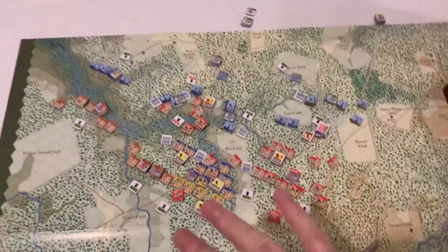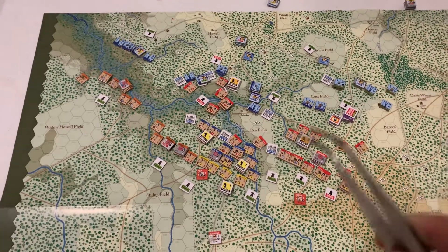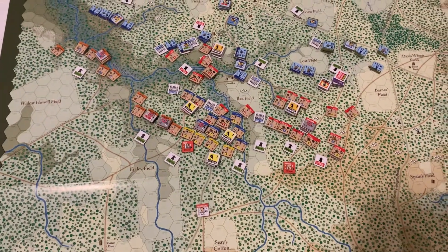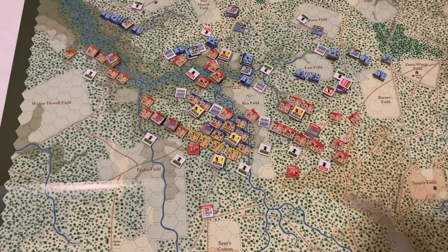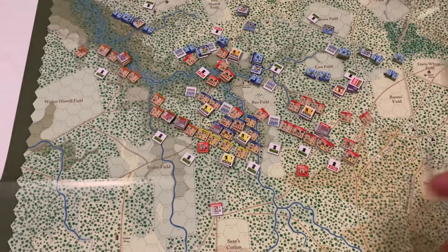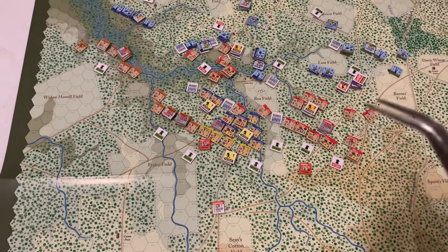Obviously, Confederates advanced all across the board. A lot of interesting small situations happened. I drew a lot of Confederate chips at first — they started with initiative, and I just kept drawing Confederate activations, so they got a lot going on very quickly.